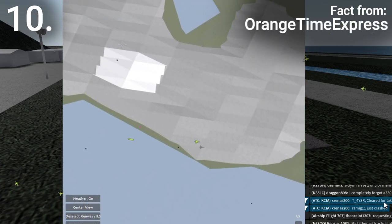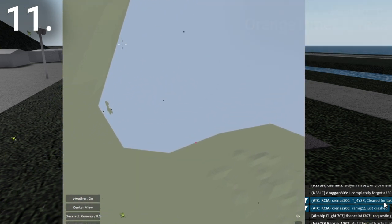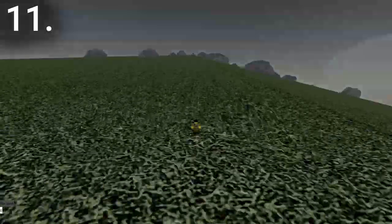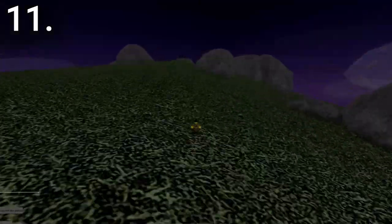For a regular sized Roblox avatar, it would take about one and a half hours to cross the entirety of the Aeronautica map. If the player model was shrunk down to Aeronautica's miniature size, this would balloon to a whopping 12 hours to cross the map on foot.